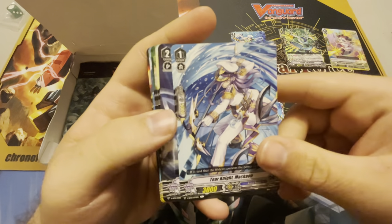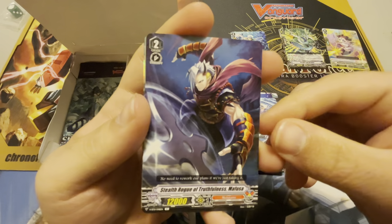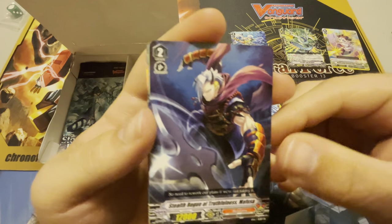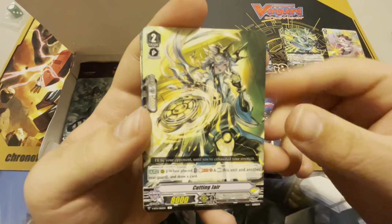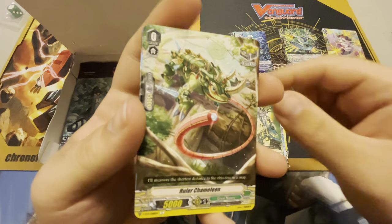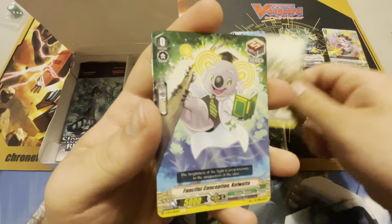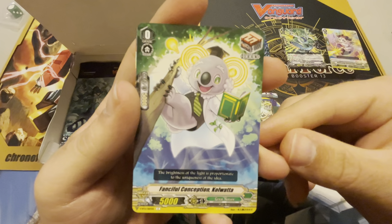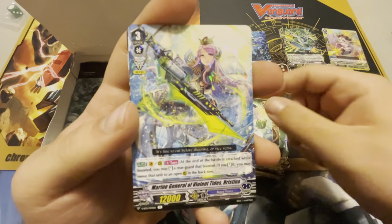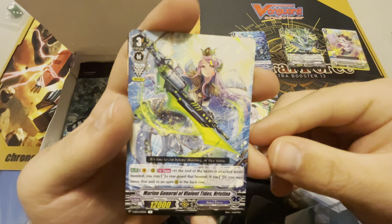Tear Knight Machown. Stealth Rogue of Truthfulness Mafusa — couldn't be Mafasa, Mafusa. Cutting Jir — I read that as cutting hair, we need to stop this while we're ahead. Ruler Chameleon, reprint Crypt Trigger. Fanciful Conception. Call Wata. And our rare in the pack is Marine General of Violent Time Rides.